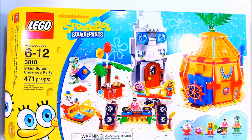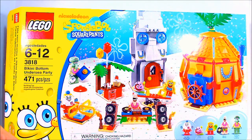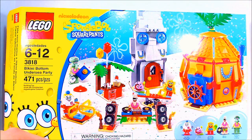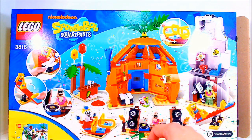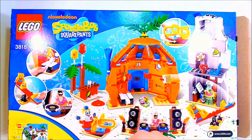I'm ready for a Bikini Bottom Undersea Party — it has 471 pieces. You get this really rocking out Spongebob set. Of course everybody is in their party gear. You get Mrs. Puff, Gary, Spongebob, Patrick, and Mr. Squidward — looking all mopey as usual. You get a nice lot of pieces, and of course the two famous buildings: Squidward's house and Spongebob's house. So let's go ahead and build it and take a look.